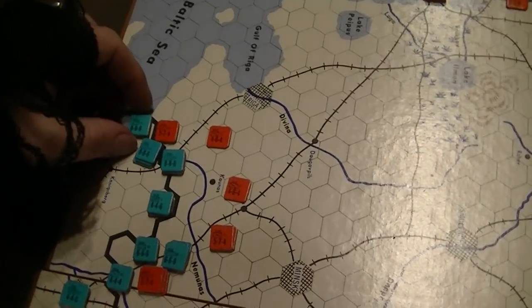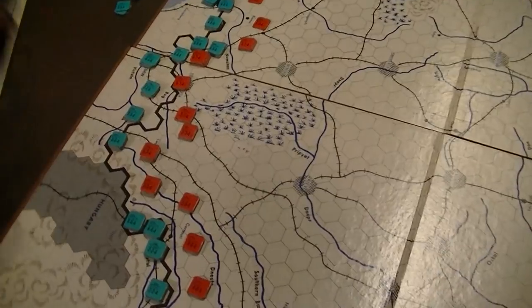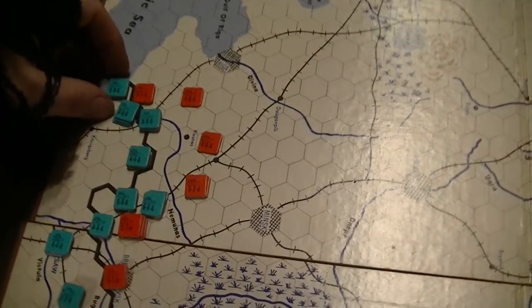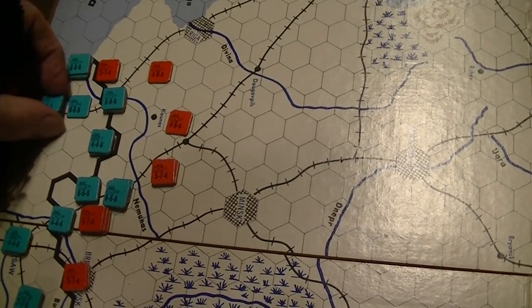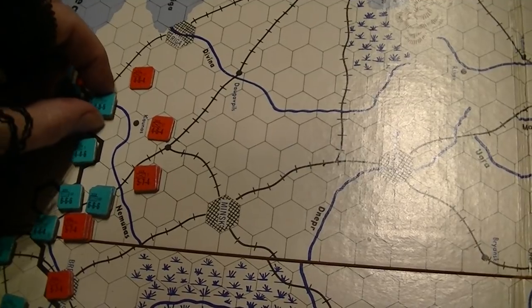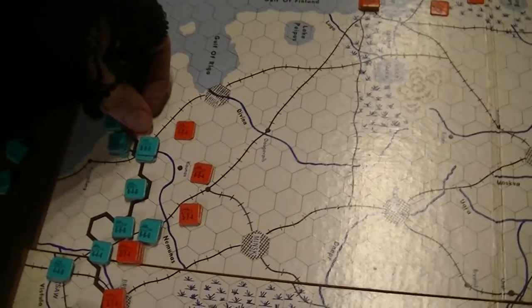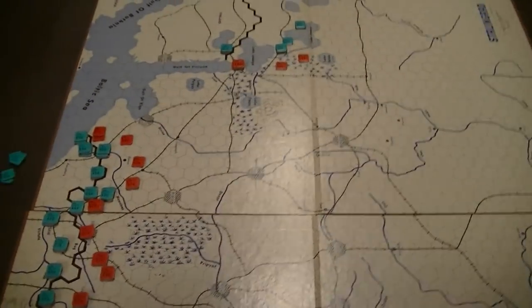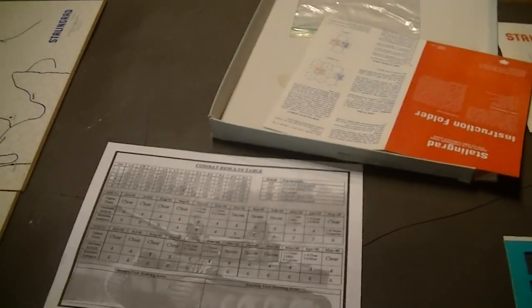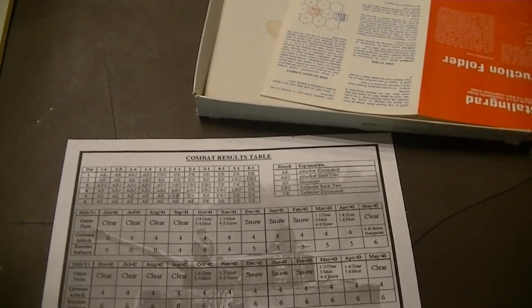Let's start rolling some dice. Does it matter what order we attack in? Not really. I'm not cutting any lines here; I only have two attacks. So I've got 18, and 19, and 19 — 38, 40, 56 — to 28, which works out to be a two-to-one attack. We'll go over here and see what we get from that. And we roll a six. Look, it's an attacker eliminated. Excellent.